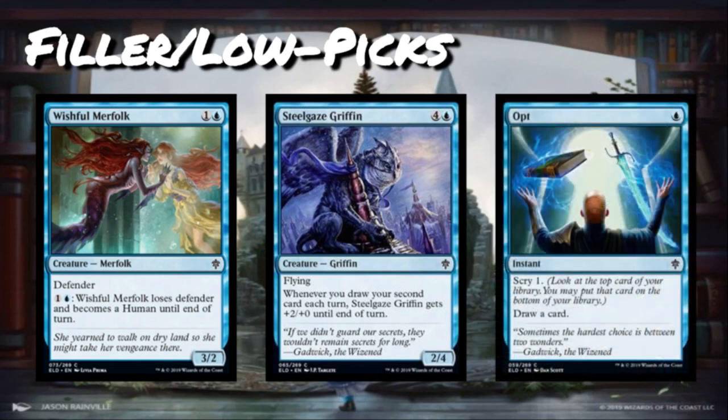Opt is back — it's always back apparently. Single blue mana instant common: scry one, then draw a card. We've seen this in Ixalan and Dominaria. It fits pretty well in the blue-red deck and in decks that care about instants and sorceries in the graveyard. It's always okay to put in my deck but never super happy about it. It's just card selection — doesn't affect the board, doesn't give you card advantage. It's usually one of the cards I end up cutting from my final deck.